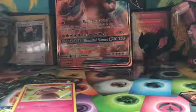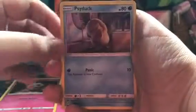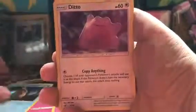Alright, so we start off with a Snubbull. So we got a Snubbull, a Jigglypuff, a Psyduck, and a Ditto. Nice! Sorry if it's really bright — it's a very sunny day today and my window is right there, so sorry if it's bright guys.